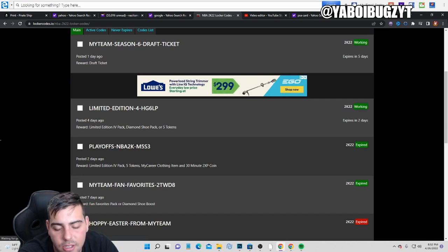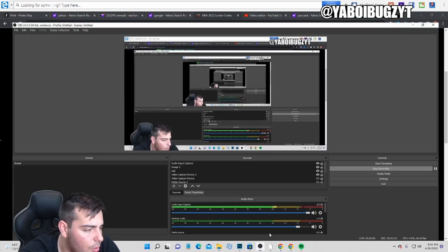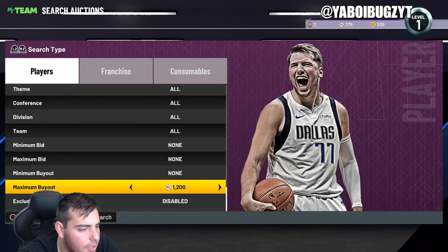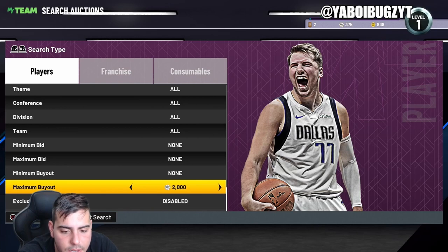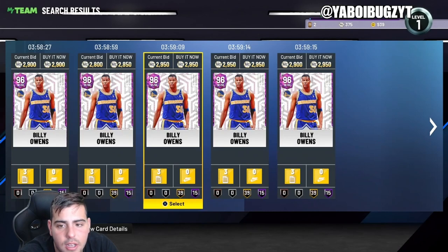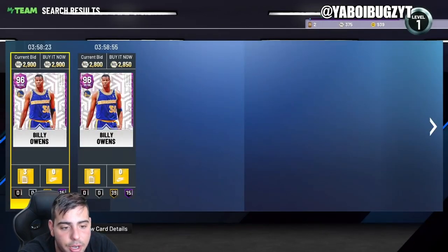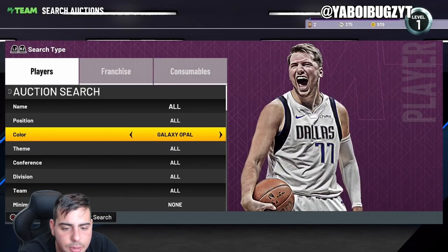You get a free draft ticket - I have two and haven't even played the draft yet. Draft is probably not worth it since the rewards are never good. The market is crashing pink-diamond-wise and galaxy-opal-wise. Investment tip: Billy Owens at 2900 is not a bad investment - he has very good stats, so you can try that out if you want to take the risk.